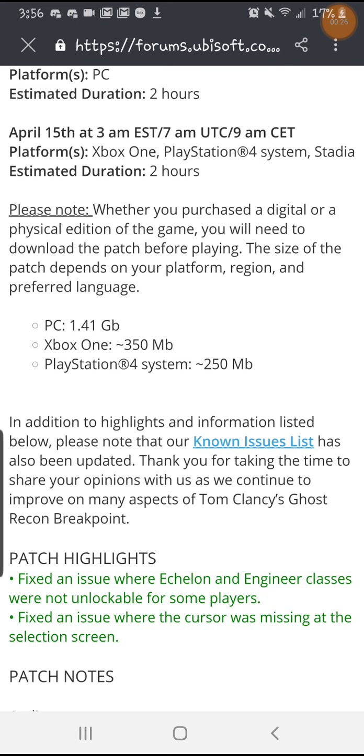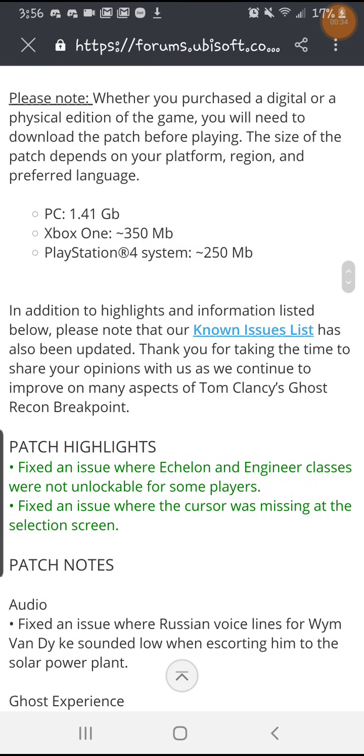PC is 1.41 gigs and it should have already updated. Xbox is 350 megabytes. PlayStation 4 is 250 megabytes. So not that large — it's like the size of a picture on PlayStation.